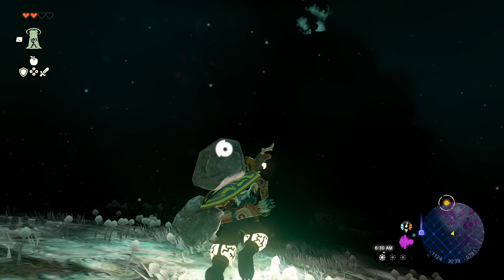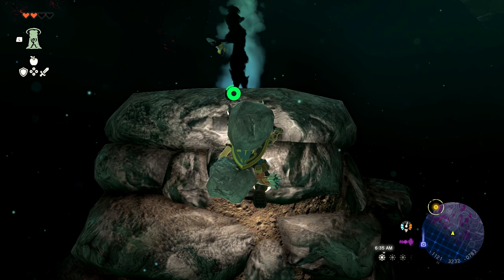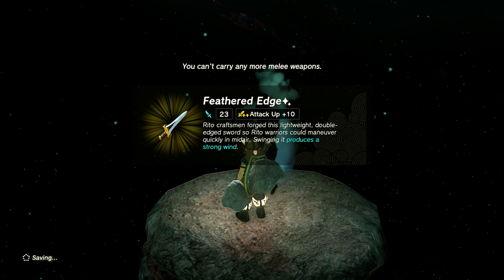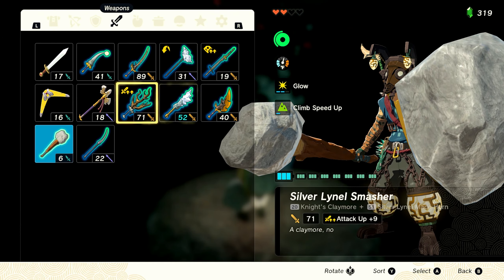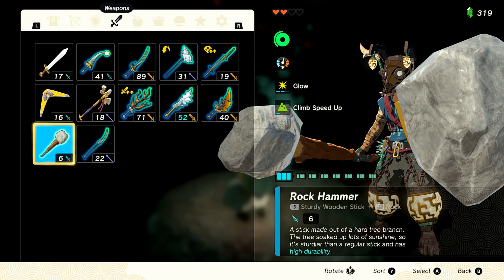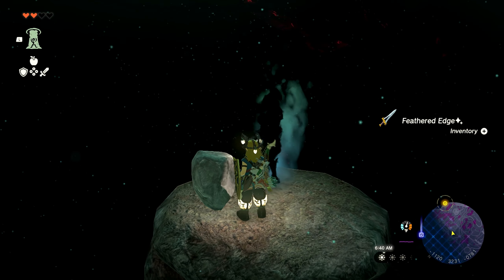Sir, what is your weapon? We're kind of out in the boonies, so what is your weapon? It's gotta be special, right? Hello? Oh, Feathered Edge. Is it worth dropping something for it? Yeah. Yeah. Feathered Edge.